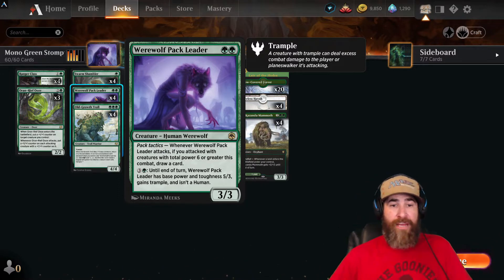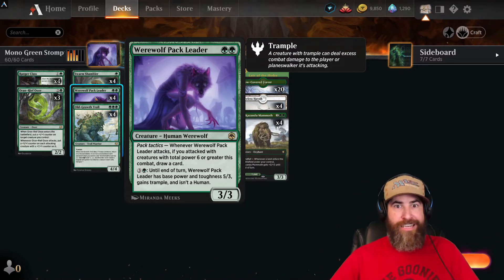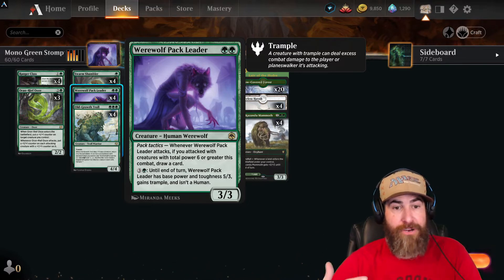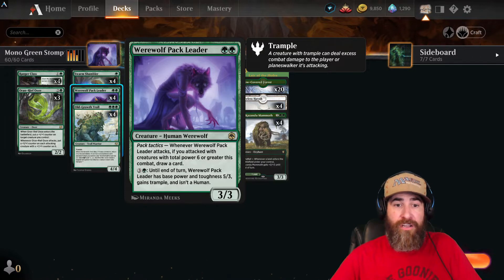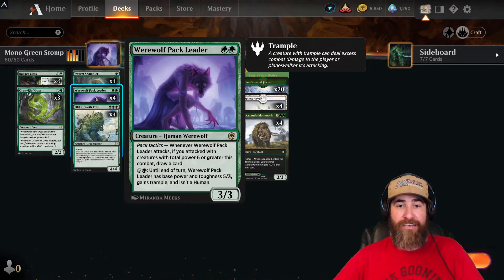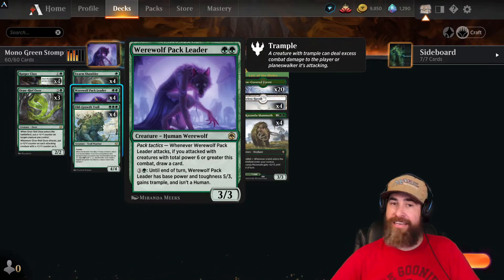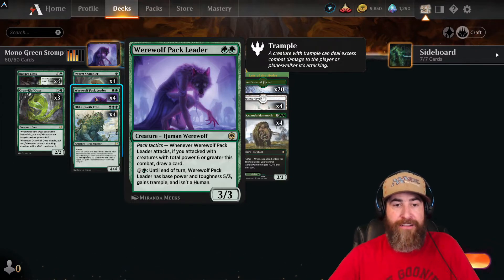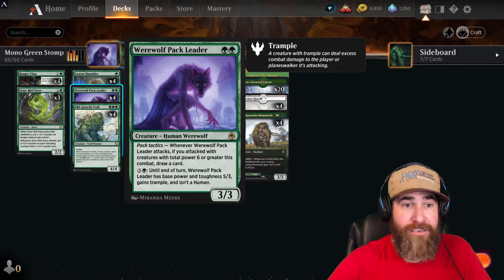Werewolf Pack Leader has Pack Tactics: whenever it attacks, if you attack with creatures of total power six or greater this combat, draw a card. That happens a lot in this deck and it's tough for your opponent to deal with a 3/3. You can also pay one green and three colorless to give it base power and toughness 5/3 with trample until end of turn — handy if you have mana to sink into it.